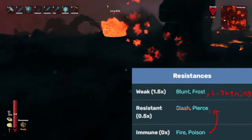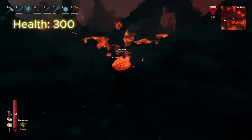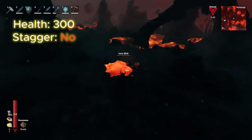The wiki was quite wrong about this one and I'm glad I do my own decompilation. The Lava Blob weighs in at 300 health and cannot be staggered. These blobs also never seem to spawn in with stars.